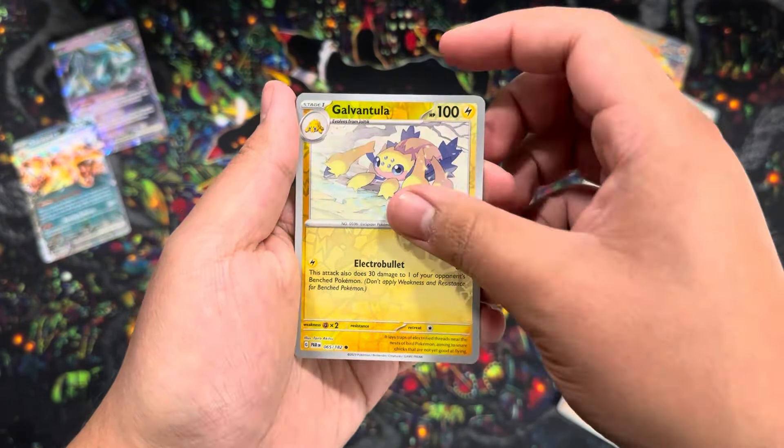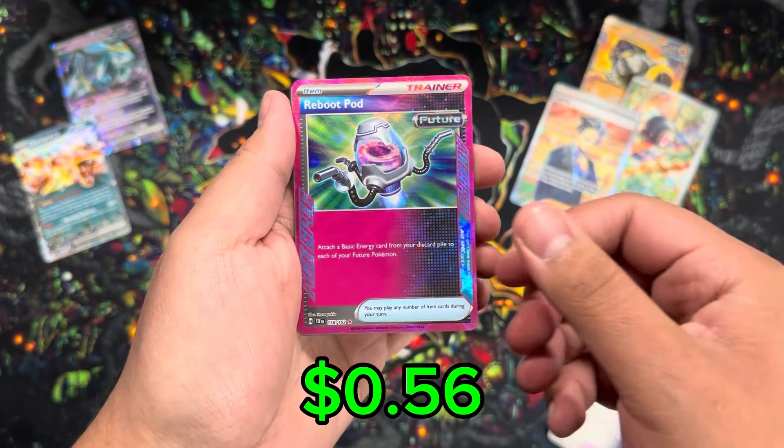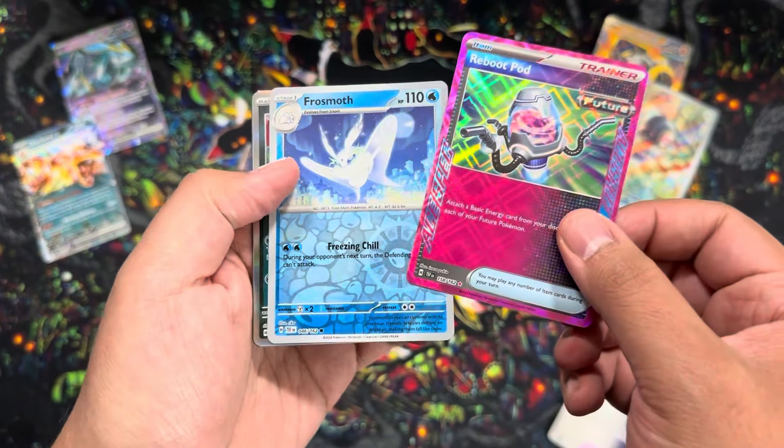Temporal Forces - we gotta get that Morty SIR with the Gengar, that would be perfect for spooky season. Come on, before October ends we gotta pull that. We got Merill, Golett, Dondozo, Spars, Baxcalibur, Regidrago, Ribombee, Future Booster. We get an A-spec Reboot Pod - can we get something else? Frostmoth and Roaring Moon.